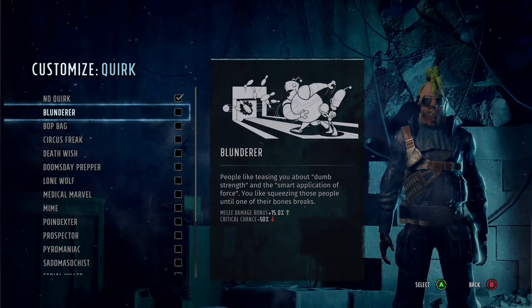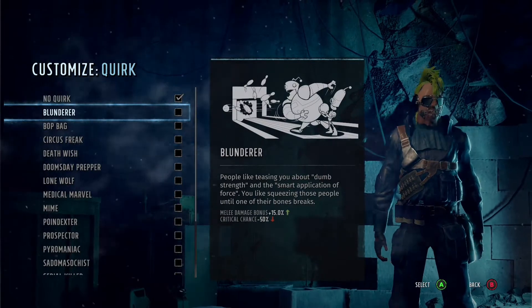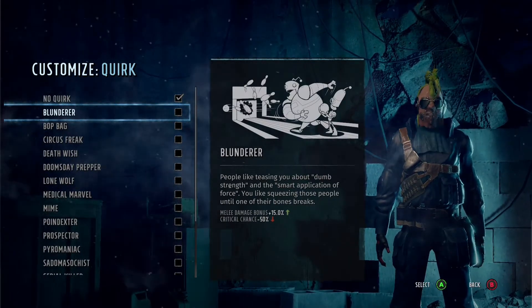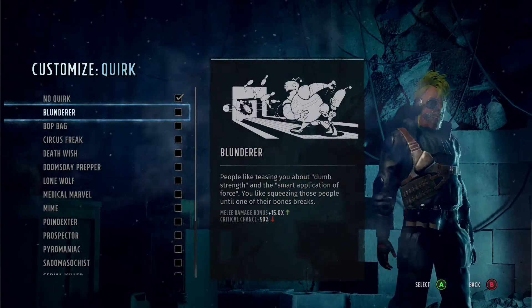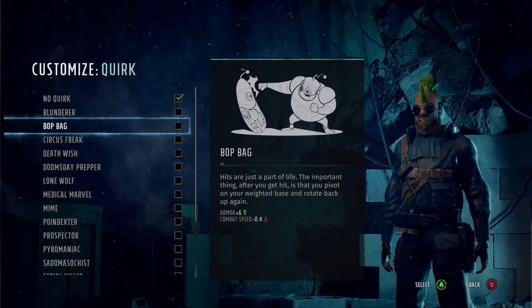First up is Blunderer — it would be a blunder to take this. Even if you have a melee character, this gives you a melee buff, but it also gives you a 50% chance of not having criticals, which is a big mistake.